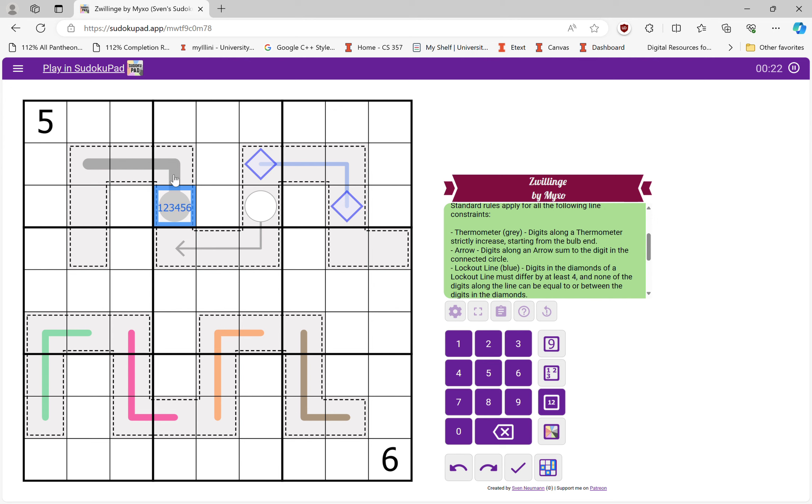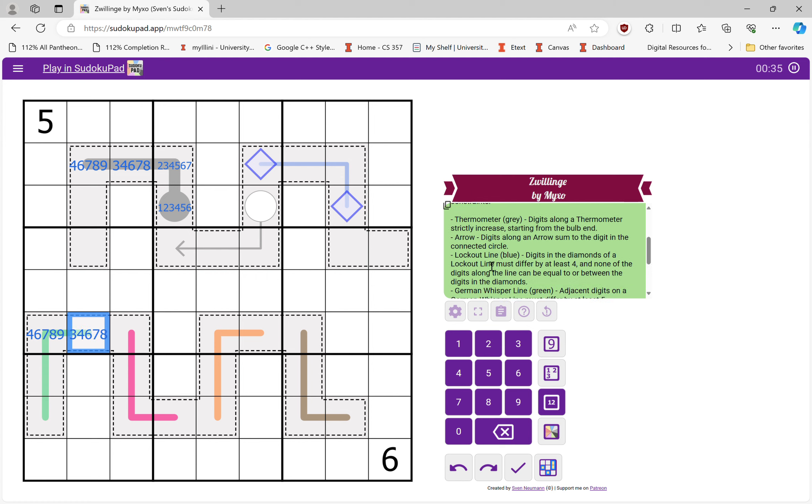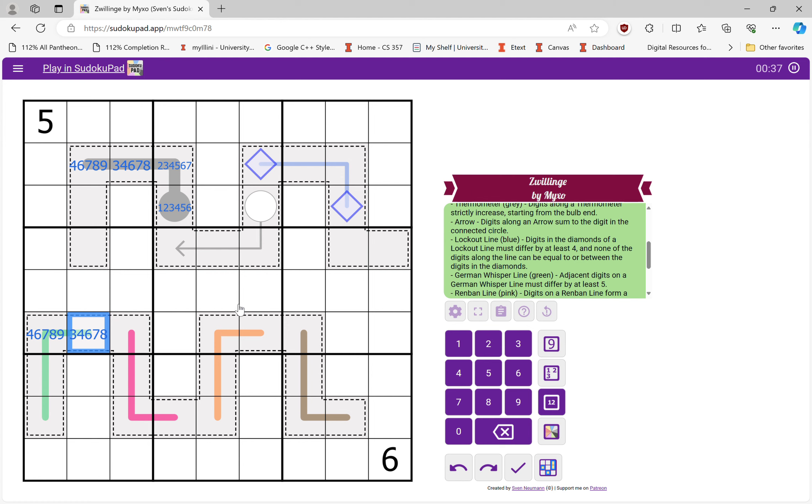I'm going to start with applying the logic I know best, which is the thermometer. That's going to force certain digits: four, six, seven, eight, nine; three, four, six, seven, eight. This is a German whisper line here, so since this digit has to be smaller than this digit, this one has to be high numbers and this one must be a low number.